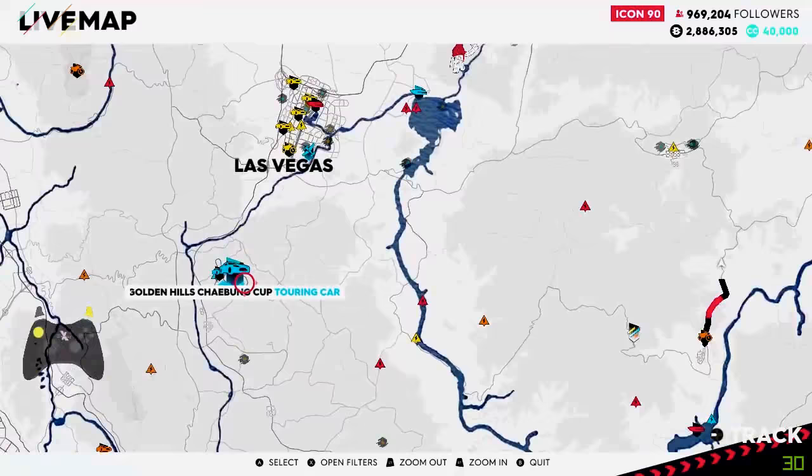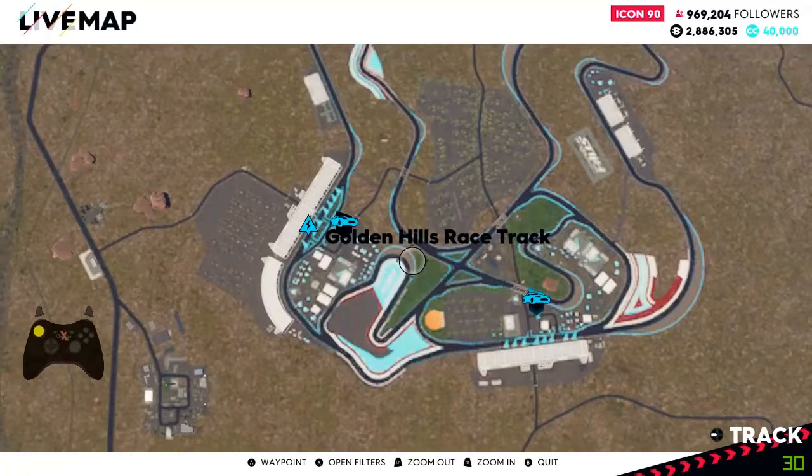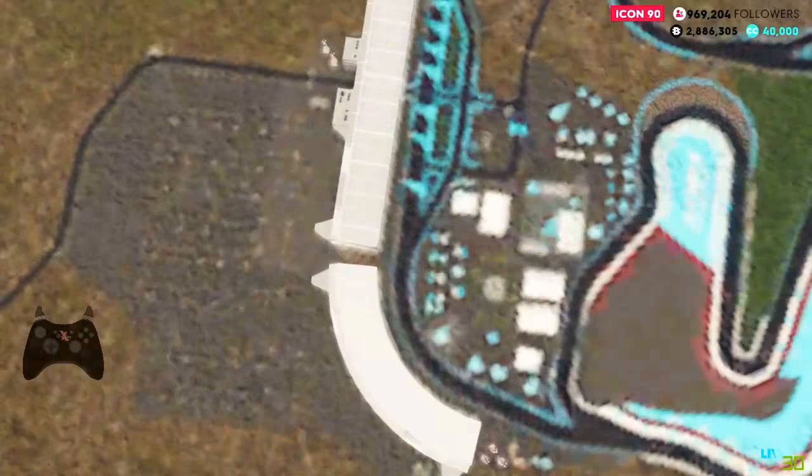We don't want to spawn at these touring missions. We want to spawn at the skill over on the left hand side, which is the Golden Hills Desert Slalom skill. So go ahead and spawn here.